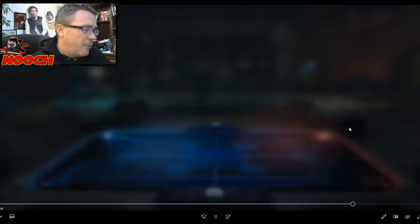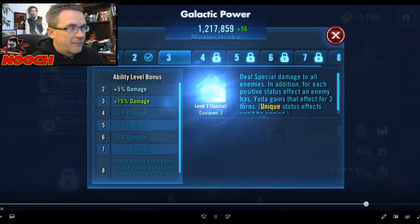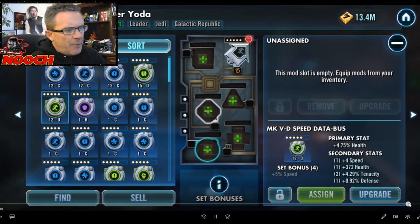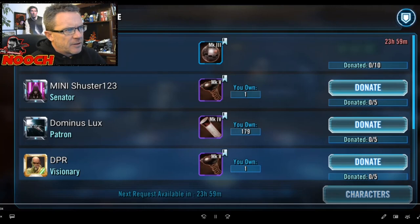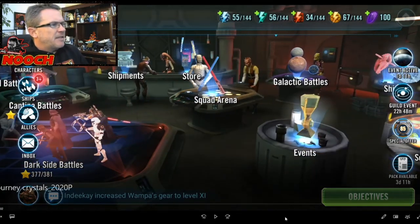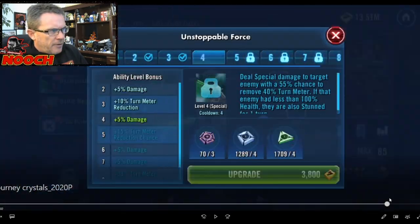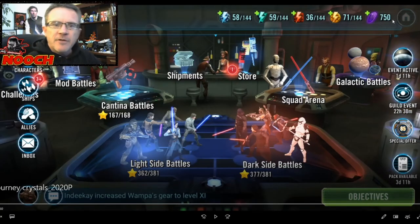We got a few levels of Aggressive Negotiations completed. We activated Yoda so we activated him right away. Nooch has already passed the tier. I've got 20 million credits saved up — we've got something planned for that later. We're not going to pop our Grand Arena tier since the next level would be 1.6 and Nooch is at around 1.1. After all of Nooch's crystal hunting, Nooch now has 750 crystals!